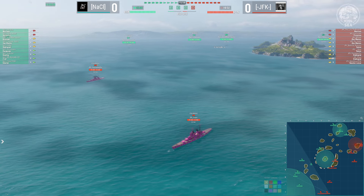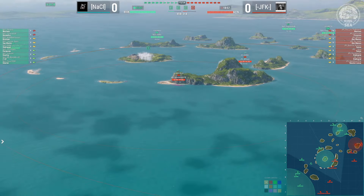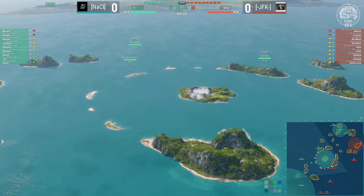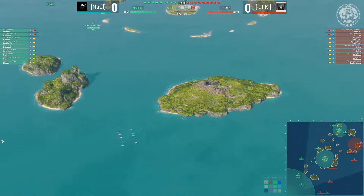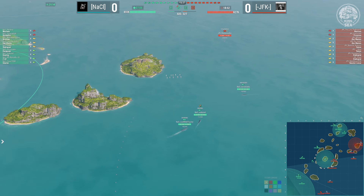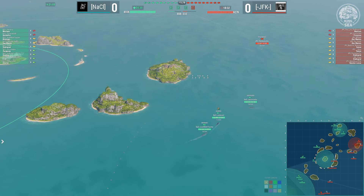Unless they turn and push the A-cap themselves, nothing's going to change there. Take a look at the game from NACL's perspective — they can only see one ship. They saw the Montana and one Salem so far. JFK has got that going for them. With a destroyer-less lineup, they do have to play a little more cautiously, and I suppose that is absolutely what they're doing here. But I am still somewhat confused, if I'm 100% honest.